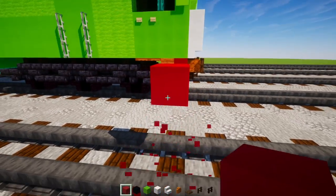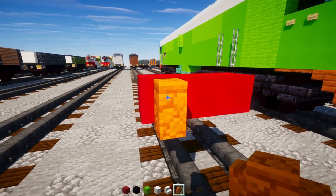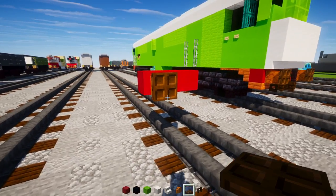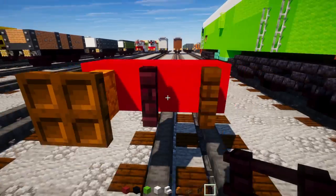First, make red concrete three blocks above the tracks, three blocks wide, then a red sandstone wall in the corner with a dark oak trapdoor. Close that up, add a dark oak fence in the middle, and another brick fence next to that.